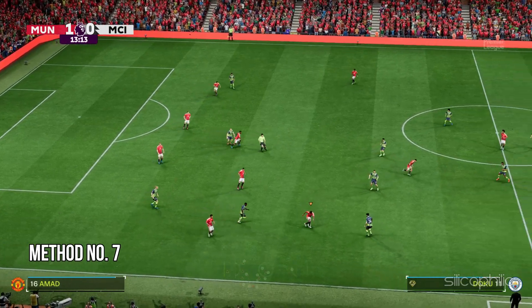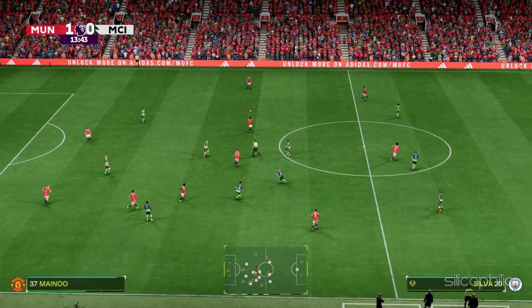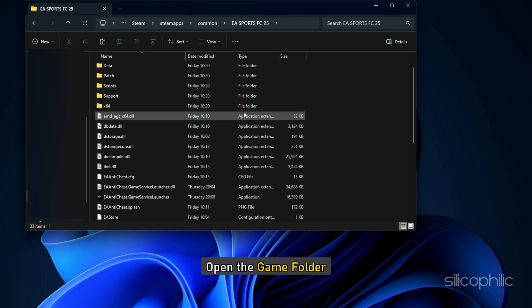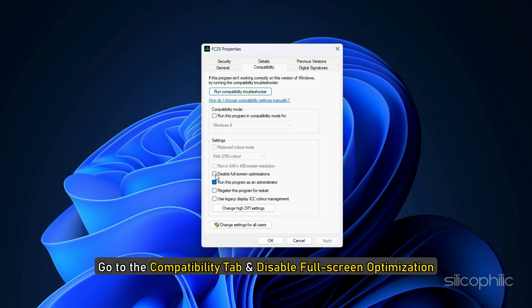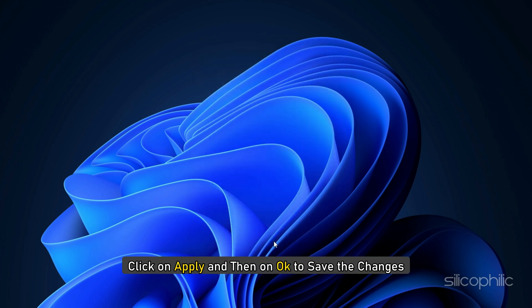Method 7: Disable full screen optimization. Double-click on This PC and navigate to the game installation folder. Open the game folder, right-click on the game EXE, and open its Properties. Go to the Compatibility tab and disable full screen optimization. Click Apply and then OK to save the changes.